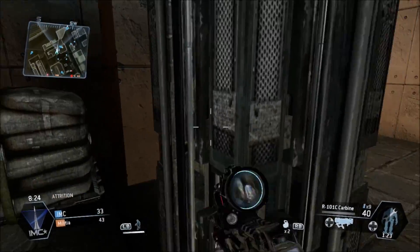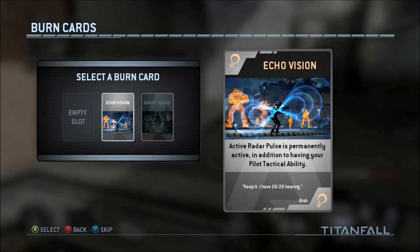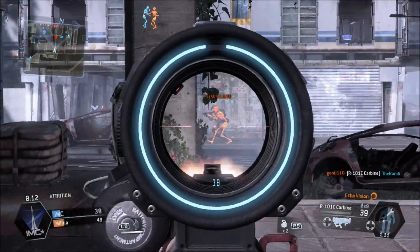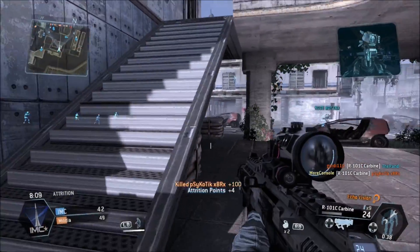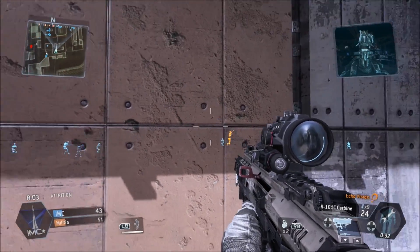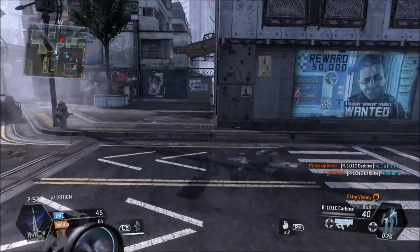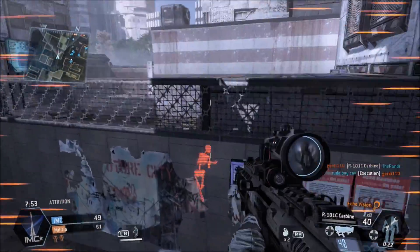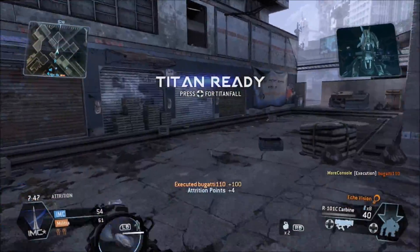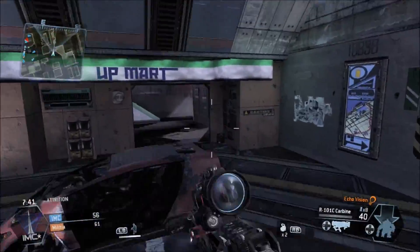Maybe I can equip one of my burn cards and that will help me. So let me equip a burn card. I'll go with Echo Vision — this shows me where everything is on the screen. This could be quite useful. Actually this is a really useful burn card because you can see where everyone is. The orange skeletons indicate enemies, blue skeletons indicate friendly dudes. So let's see if I can find a spectre. I'm not going to equip a Titan just yet because I still want to try and find one. This is a really useful burn card — first time I've used it.